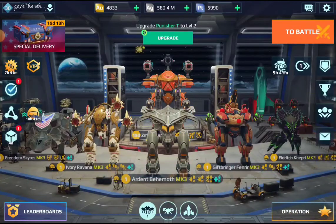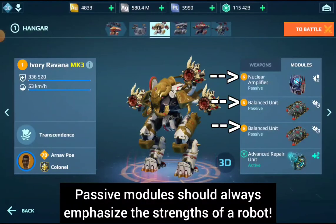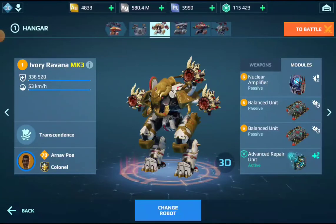As for other secondary gear, there is a basic rule: modules should always emphasize the strength of a particular robot. So if you develop modules for tanks, they should increase the tank's durability. And if you develop modules for mid-support damage dealers, they should increase damage, as those robots won't necessarily need more durability in their role.